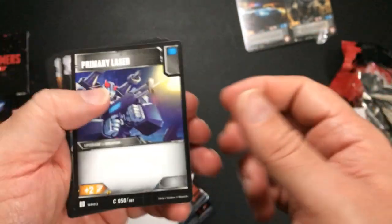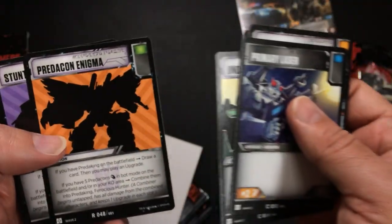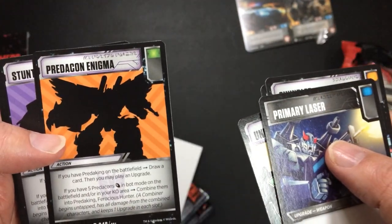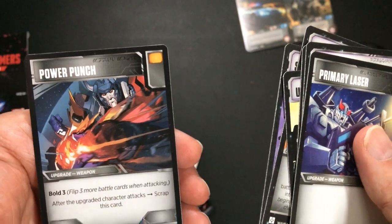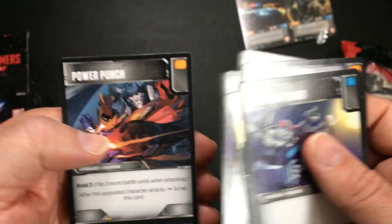I got the battle cards. Primary Laser seems to be pretty standard. Swindled — let's get to the rare: Predacon Enigma, rare. Stunticon — that's uncommon. And Power Punch — bold three, after upgraded character attacks, scrap this card.